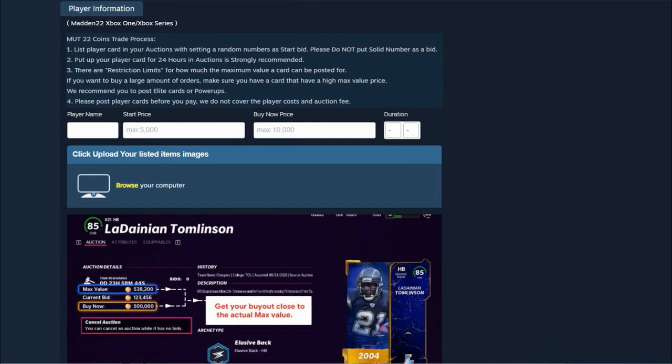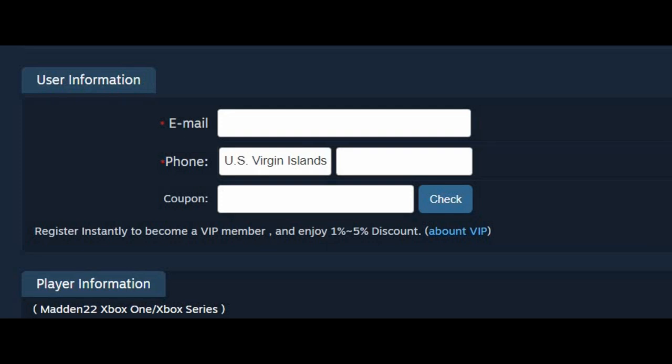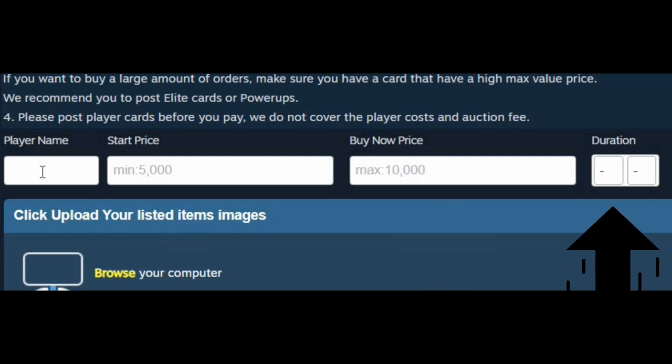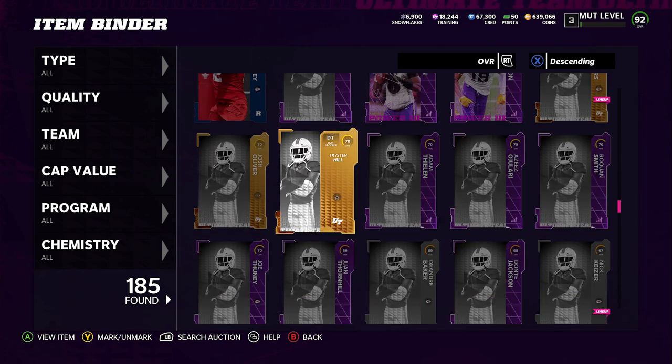This is probably the part that most people have problems figuring out — it's the actual transaction of the coins. I've got to put in my email and personal information, my coupon code, which we'll do first. Then this is probably the part people have the biggest issue with: what they have to do to get the coins. You have to post a player and give all the information of that player — player name, start price, buy now price, and duration, which is always supposed to be set to 24 hours. So I just have to pick a player that can sell for that amount.